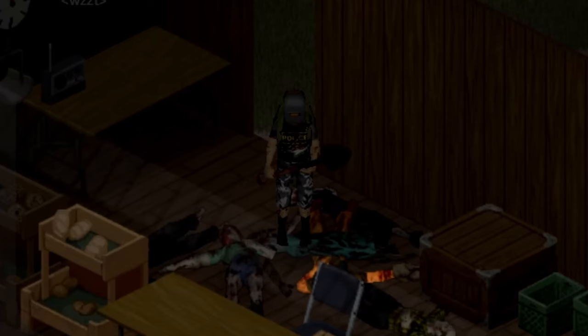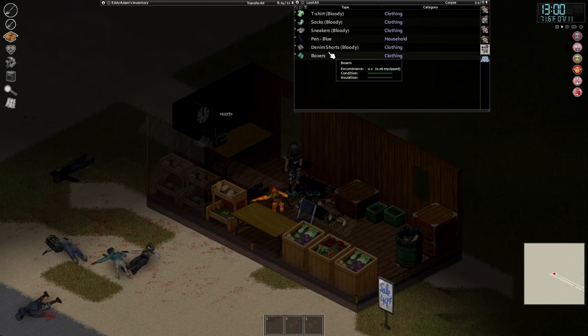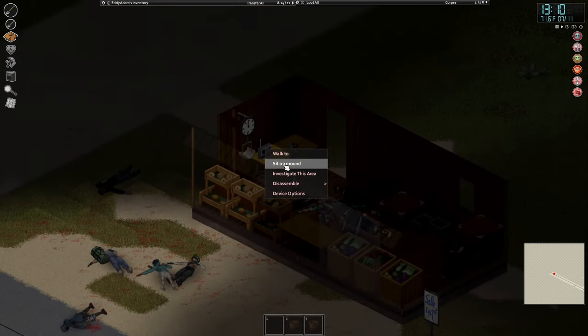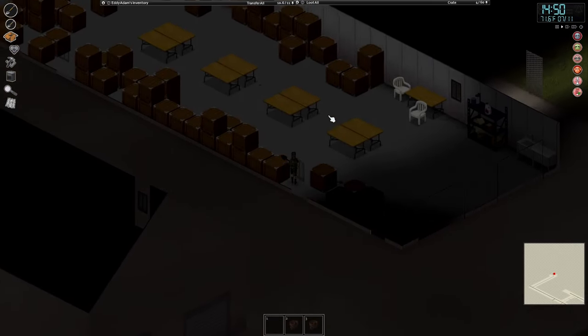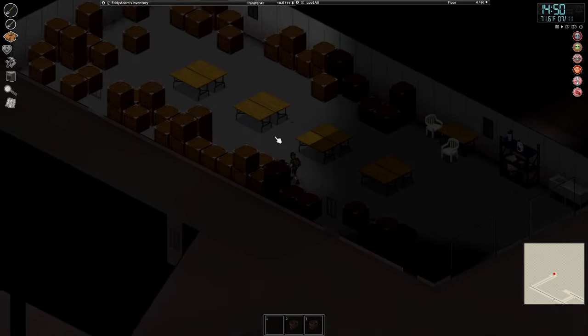I have no idea what happened inside that fruit store — I certainly wasn't the one who dispatched those zombies — but there were quite a few bodies. Luckily there was a ton of fresh food in a lot of the crates so I grabbed as much as I could, chucked it in the car, and continued on. Down the road I found two huge barns full of boxes with heaps of farming supplies. I made a mental note of where this place was in case I needed to come back and gather supplies for farming.